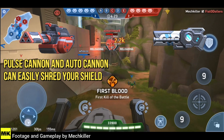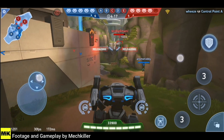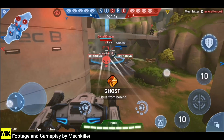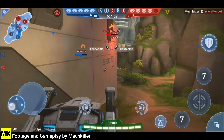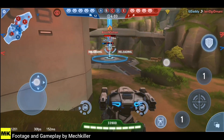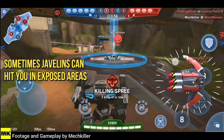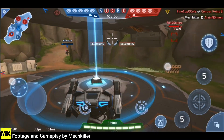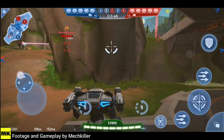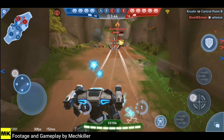Pulse cannons and autocannons — weapons firing at very high speed — are shredding your shield very fast. They can literally chew through your shield and deplete it quickly. Javelins can also get you on your exposed parts: even if your front is covered, javelins fired from a good angle at distance can hit your sides or back.